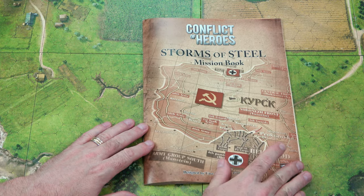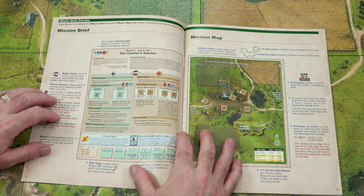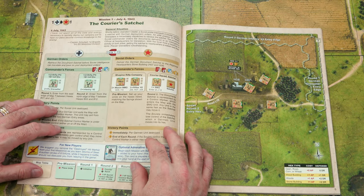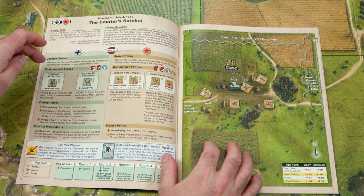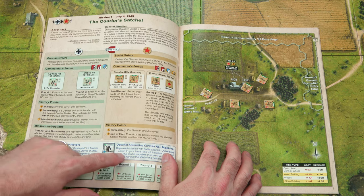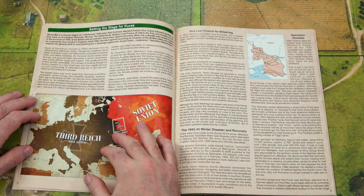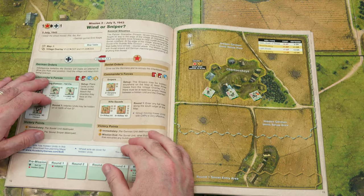This is the mission book that comes with the game — a 39-page, full-color glossy manual. Inside the front cover gives you an explanation of how to read your mission brief. Then we get into the mission map itself and how to set that up. The first mission is called Courier Satchel. Missions one and two are there to introduce you to the game with the first 13 pages of the rules. It gives you the German orders, Soviet orders, and the commander's forces for both sides, a little explanation for new players, an optional adrenaline card, as well as the units and how they're set up. Mission two is Twilight's Last Gleam. Then we get into setting up the stage for Kursk — a few pages of text giving an outline of the Battle of Kursk.